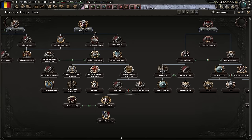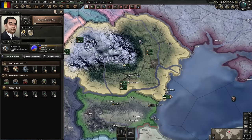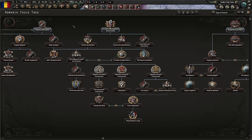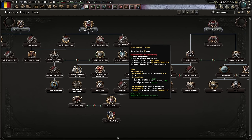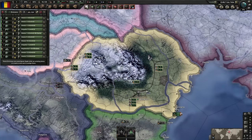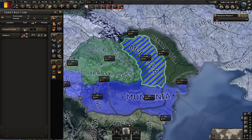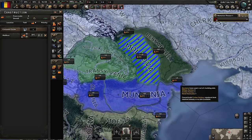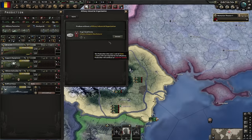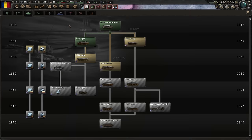It does start off as democratic, but if you do this first focus it makes you non-aligned - King Carol takes over. You want to fix King Carol's issues as he throws parties; it's an event that fires every now and then and eats your political power or consumer goods. I'm going to move my army, assign them to an army with area defense. When we start we'll make a civilian factory. Make sure you select land you're going to keep for the duration of the war - Transylvania, Bessarabia, and this strip to Bulgaria are no-nos.